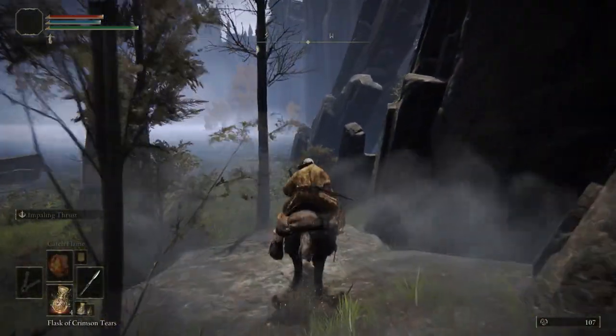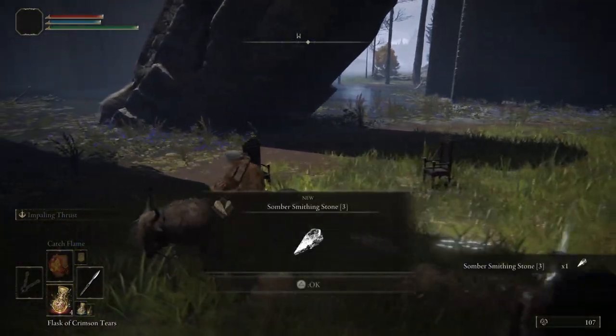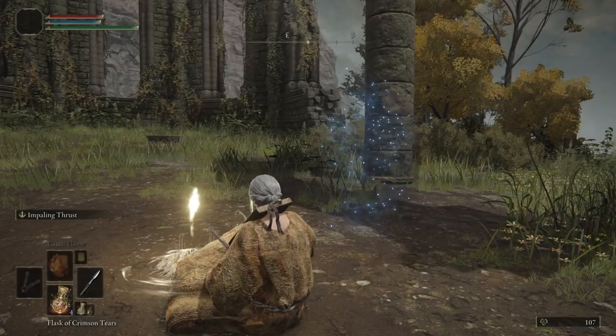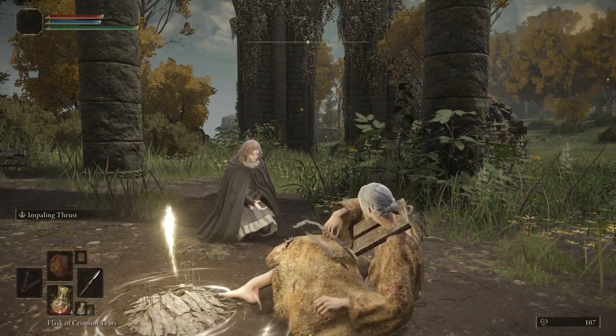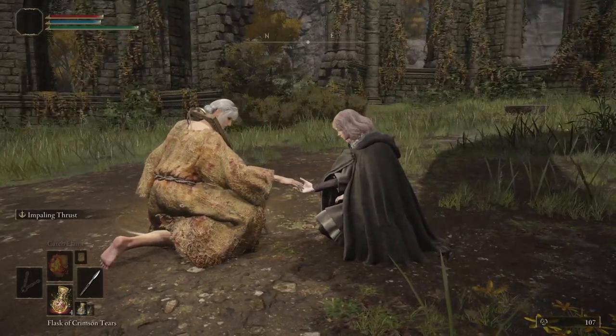After safely landing on the Spirit Spring, head west — there's going to be a Somber Stone 3. Head to the Third Church of Marika and rest at the grace. You're going to be taken to the Roundtable Hold by Melina. Go ahead and take advantage of this and buy a dagger from the Twin Maiden Husks — we are going to apply the Golden Vow Ash of War to this dagger in the future.